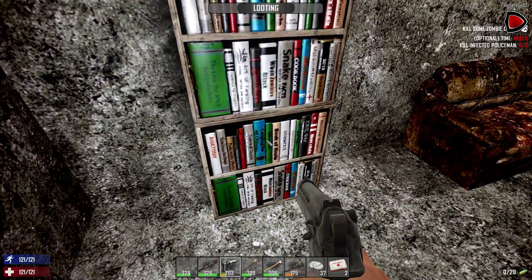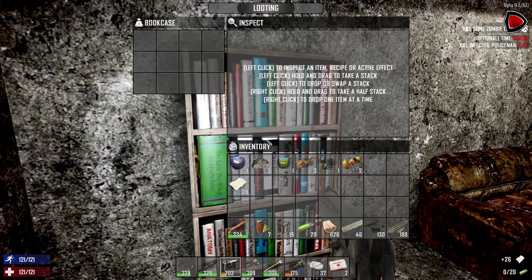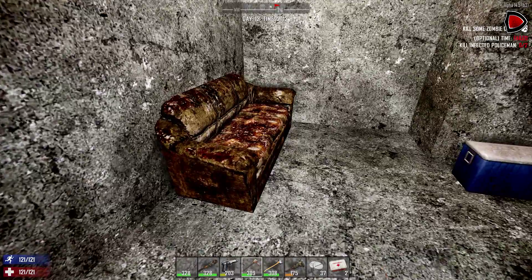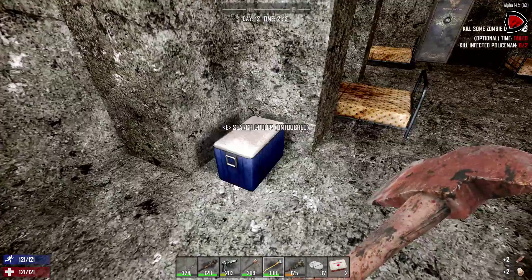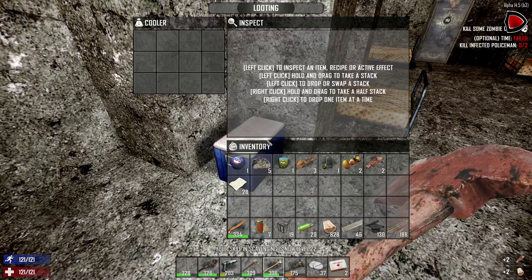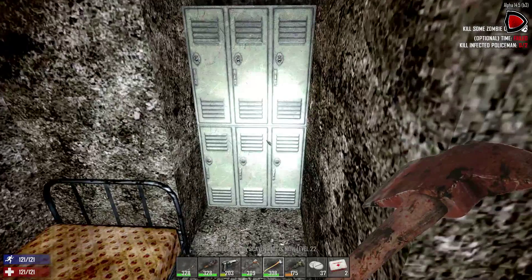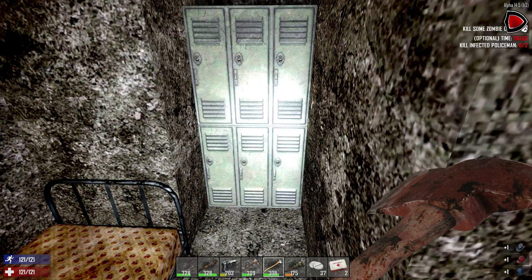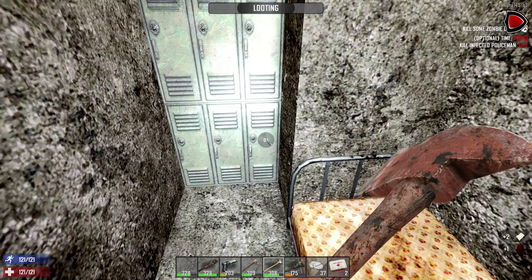Bookcases — I need books. I'm eventually going to need paper for shotguns. Lousy looking sofa, not going to stay in my place. We can take apart those beds for extra materials.